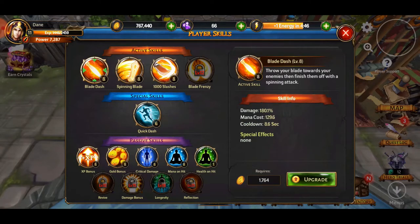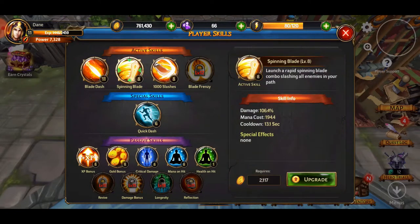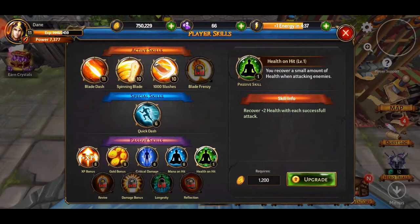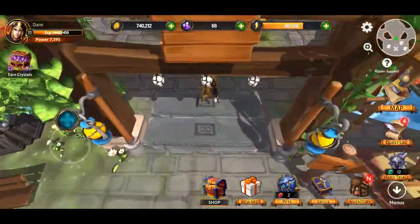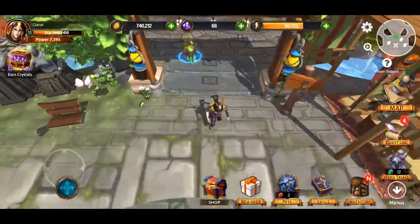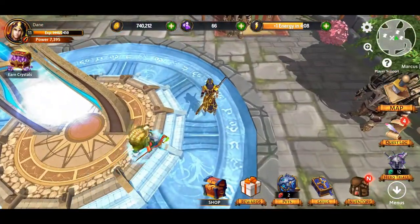All you got to do to upgrade your skills — just click on it and dump some gold in, simple as that. You can only upgrade them to your level cap. So now I have level 11 skills here and level 11 skills here and you have a little passives going on down here. You can upgrade your health on hit, your mana on hit, your crit damage, your gold bonus, and your XP bonus — which is all phenomenal. Just little passives that are going to help you out throughout the game. I'm a little wary of just blowing it all, although I have 740,000 gold for 20 minutes of play, which is pretty solid.